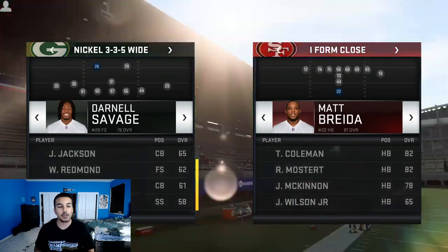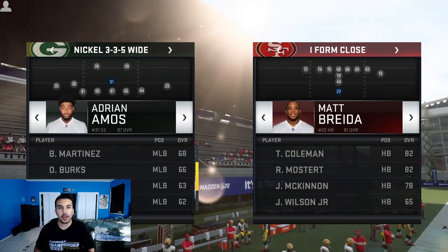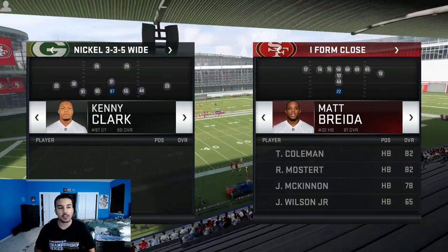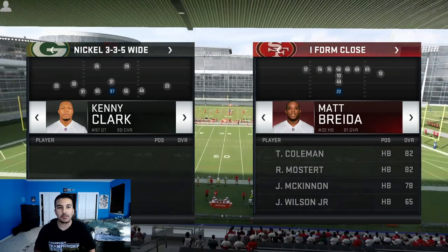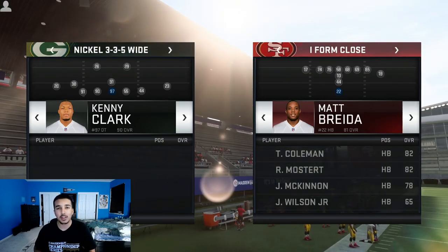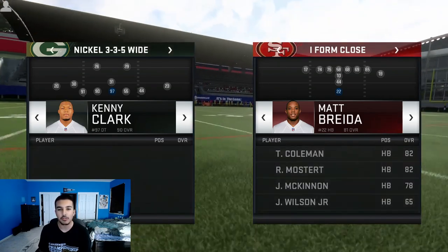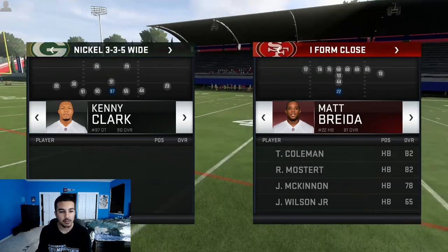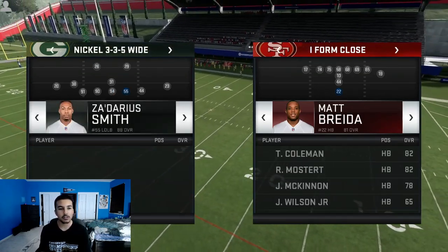For personnel, you want the fastest users you can have. I'm using the Packers — I have Amos. One thing worth noting: I have Kenny Clark with Inside Stuff. To be fair, I never really experimented with it — some runs it messes up, some runs it helps. I don't use Inside Stuff in other game modes, so I'm just going to insert someone else to keep it clean.